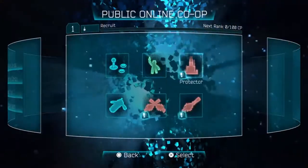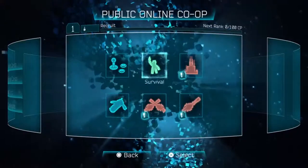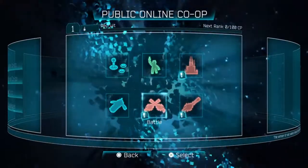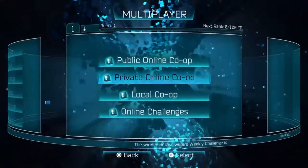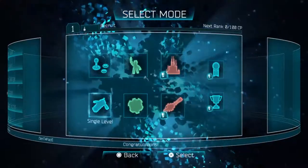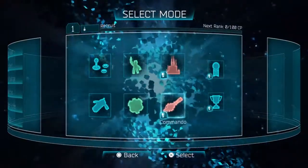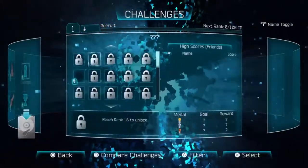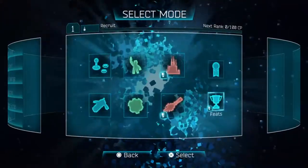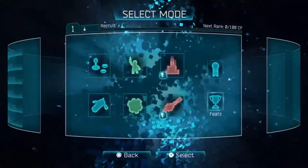We have new multiplayer options: public online co-op with survival, arcade and single level from the base game, survival from the Heroes DLC, battle from this new Defenders DLC, and commando and protector which we'll be showing today. There's also private online co-op, local co-op, and online challenges. In the single player menu, arcade and single level are from the base game, survival and demolition from Heroes DLC, and commando and protector are introduced today. There are also challenges and feats — little awards for completing Resogun Defenders challenges.